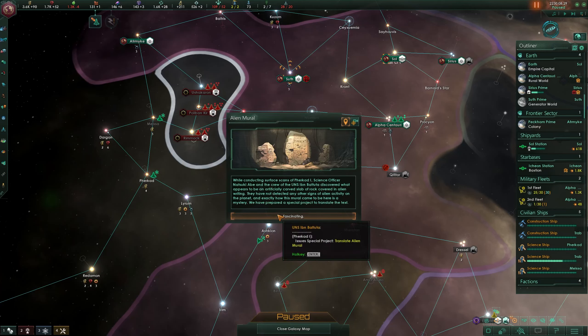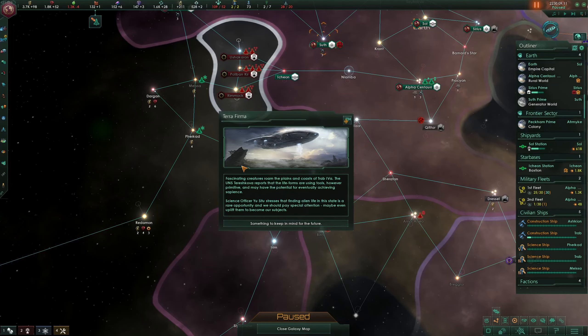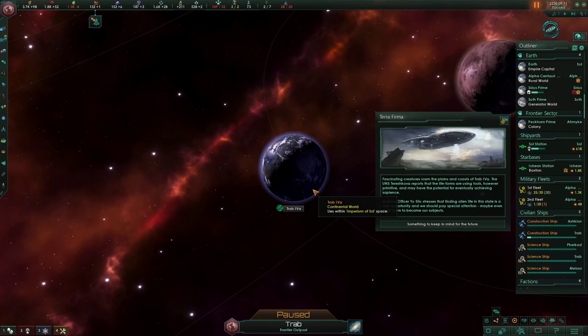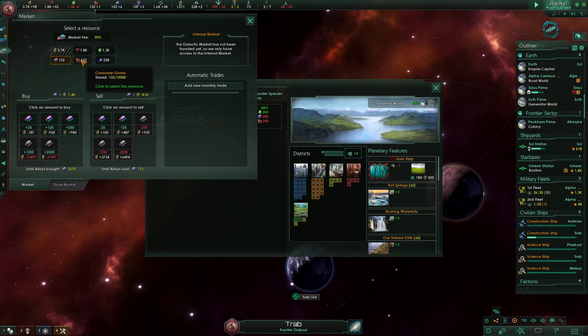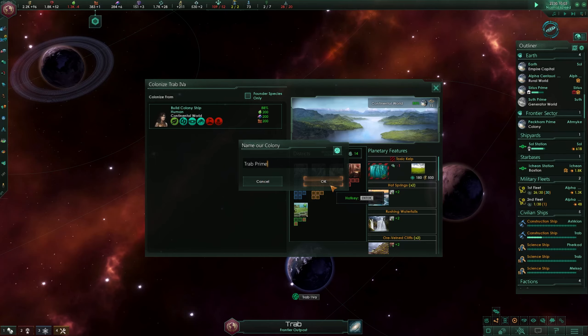Sounds potentially useful about the charge thing - 5% more energy credits from our tech jobs. Since I'm focusing mostly on that right now, that's pretty useful. We have also found another special project. We have finished the terra firma one - fascinating creatures roam here. Science officer Yu stresses that finding alien life in this state is a rare opportunity and we should perhaps even uplift them to become our subjects. So there is someone living on this planet already. I don't care about that - we are still going for it. We just need alloys and consumer goods and then we settle on Trab Prime.